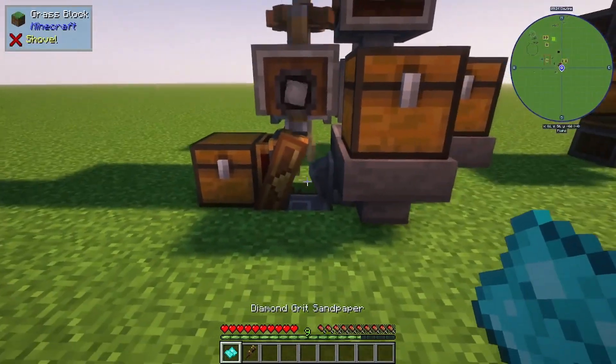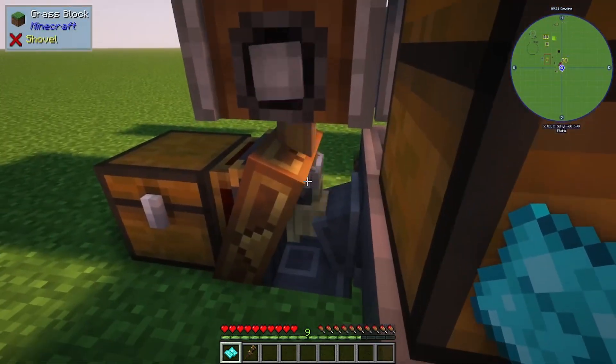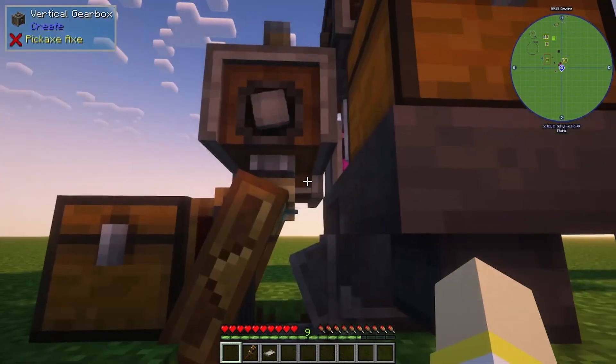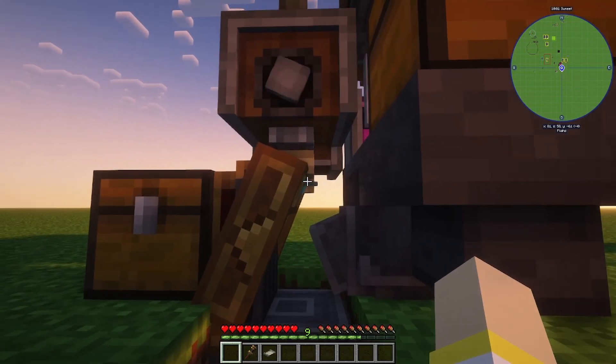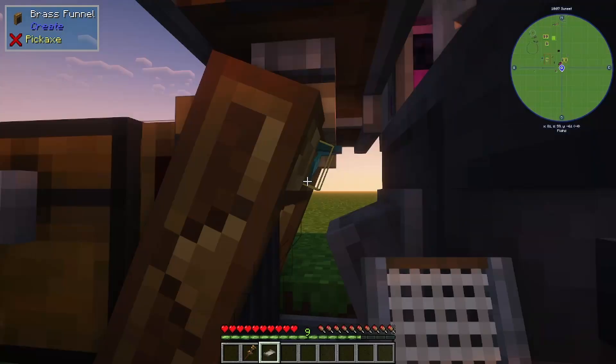All we've got to do is place the sandpaper in the deployer — it can be a little finicky. I actually had to dig down one block and then place it facing up into the deployer. You can see the deployer has the sandpaper in its hand. Go ahead and place our filter back on there, just like that.